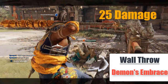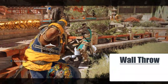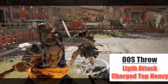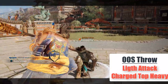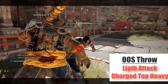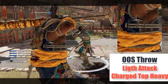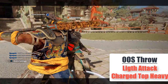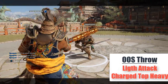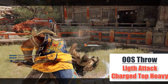You are no longer guaranteed a charged heavy attack even if you are very far away from the wall. An out of stamina throw guarantees you a side light followed by a charged top heavy at 60 damage. If you do a charged side heavy it's only 55 damage, so just change the guard from side to top for the extra 5 damage. It is safest to throw backwards — if you throw right, left or right attacks will miss; if you throw forward, right attacks will miss.